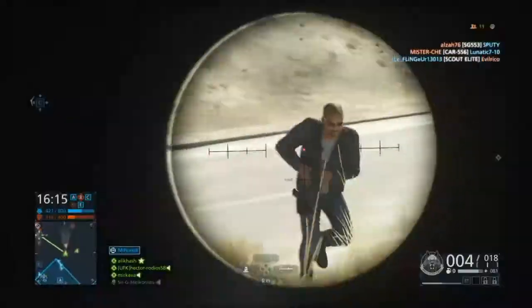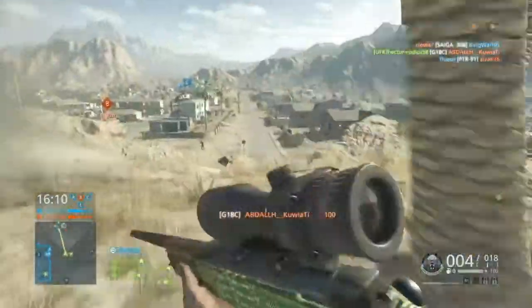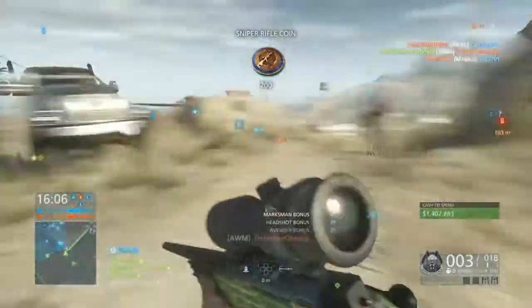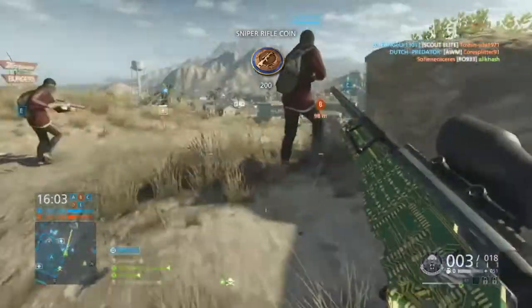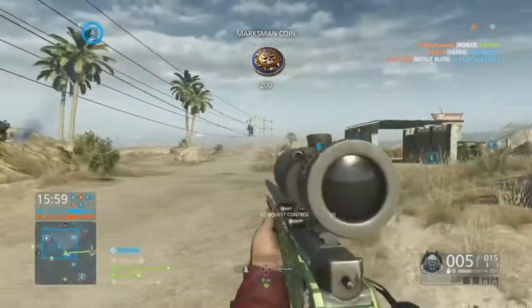The muzzle velocity is 550 meters per second — I wouldn't say it's on the low side, but it's not high either; it's middle of the pack. And suppressed it's 300 meters per second, which — I don't know why you'd put a suppressor on a sniper unless it has a built-in one like the Knockout. The magazine size is six.